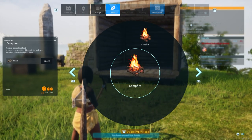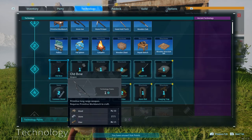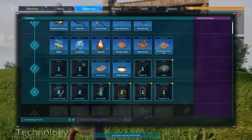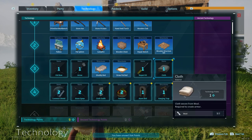All right. So we need to do a few things here. It says that pals without a bed will become stressed. So number one, we got to unlock the pal bed — absolutely mandatory. We also need to unlock a bed for ourselves, a shoddy bed.